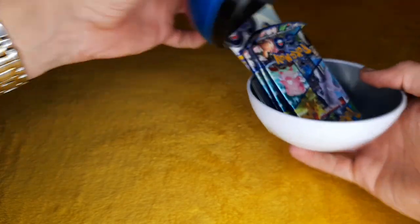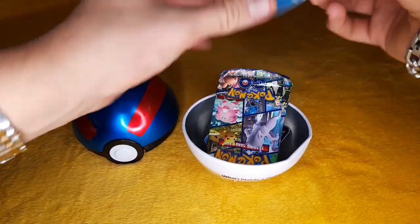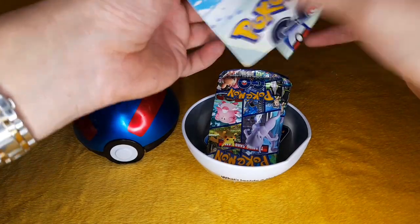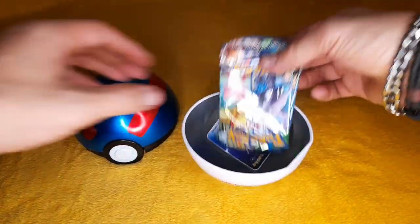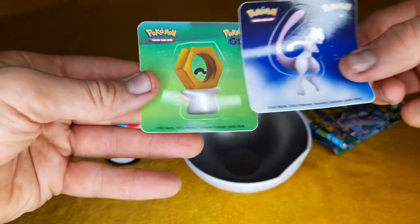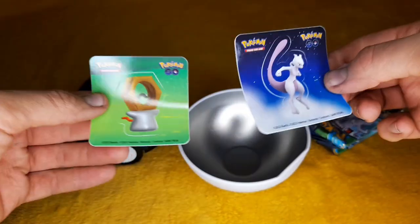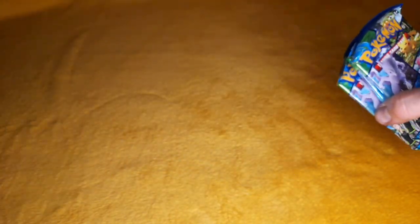Let's see what we get inside. We've got the details here, which I think have now expired. We've got the Mewtwo sticker — look at that — and the Meltan sticker. Quite cool designs on there, I like those.